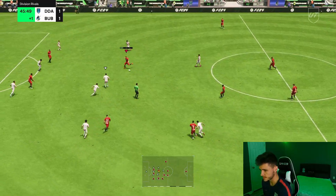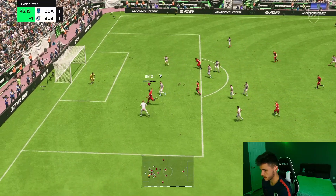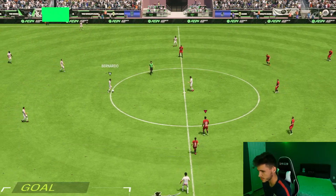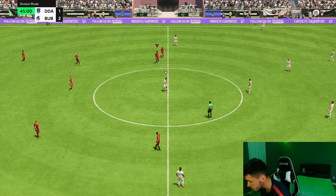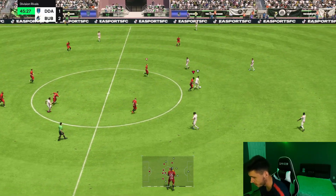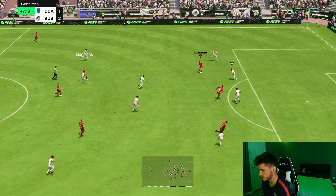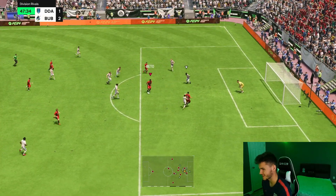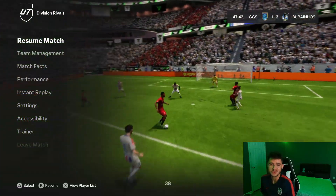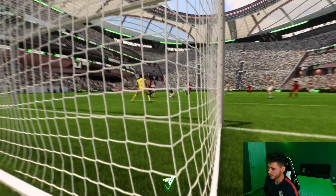Beto — step over. Oh that touch to get away from the defenders — too good. And a lovely four star weak foot finish! If he's not playing I'm gonna take the ball with Beto and we're scoring. Nice build up play — Beto. Oh that's a lovely touch. Finish. Very clinical with that hunter chemistry style — he literally almost scores everything. Look at that shot. Beautiful.